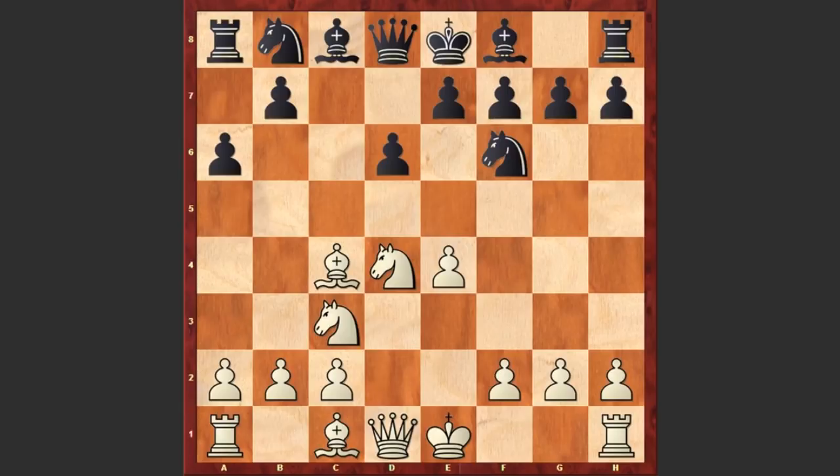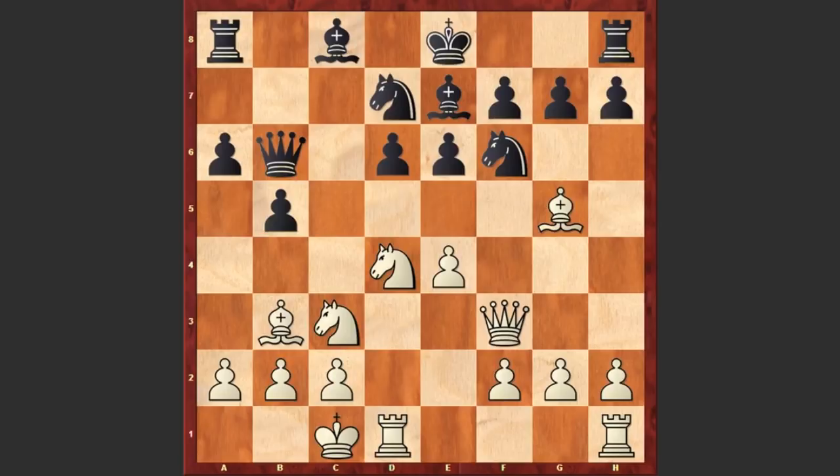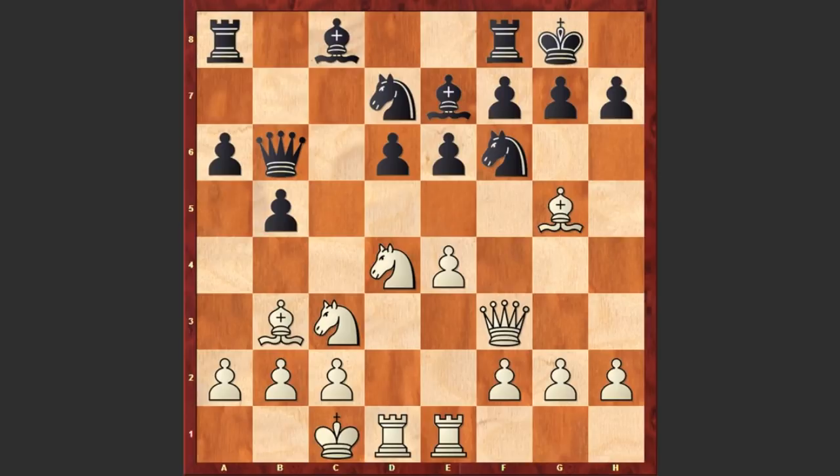e6, Bb3, b5, Bg5, Be7, Qf3, Qb6. White castles queenside, at the same time protecting the knight on d4. Nd7, Re1 — this rook can later play an important role on the e-file. And instead of castling kingside and moving the king away from the dangerous center, Nakamura played h6.